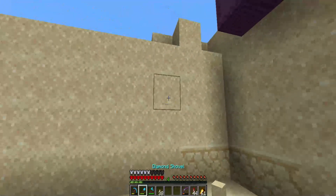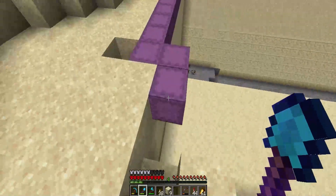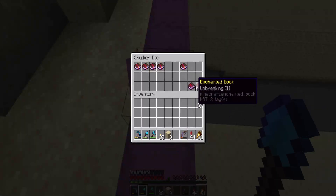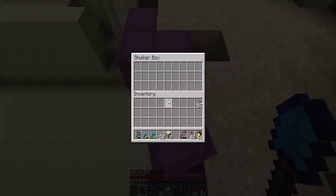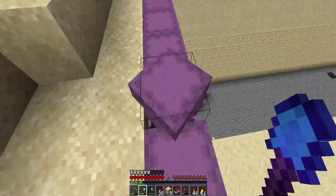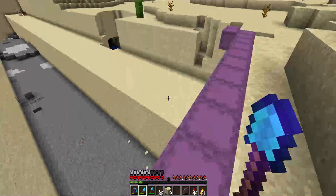It looks like we have roughly five or so Shulkers left, if I had to guess. So we got one, two, three, four. Can we combine that one? Yes, we can. Perfecto. So let's take all those four — five and a half. We got five and a half boxes left to fill here, so it shouldn't be too bad.